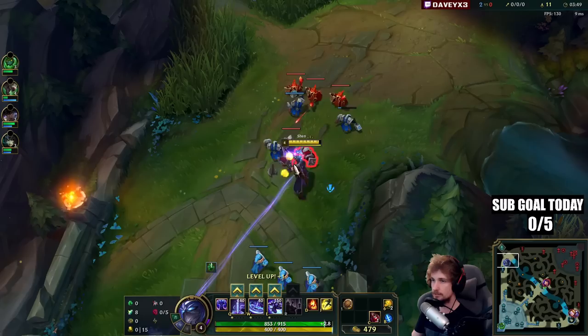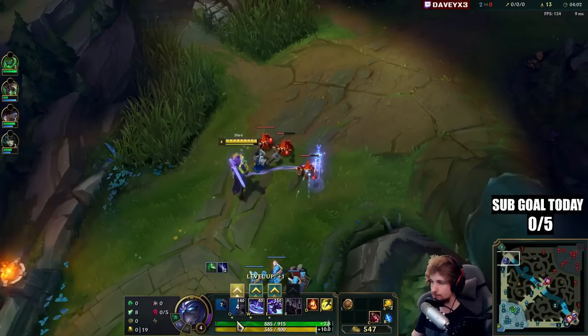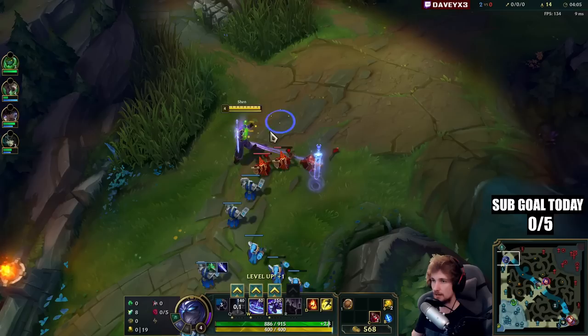We're going to take the wave and stack it up here, autoing it a couple times. I want the wave to be as big as possible so that once Pantheon walks in he won't be able to fight me. We also have Zac pathing top lane which is pretty good.